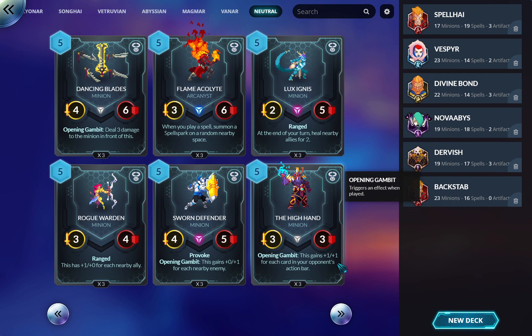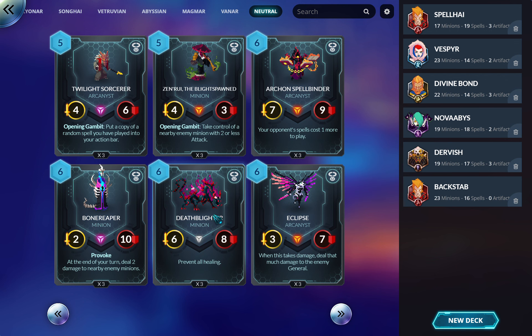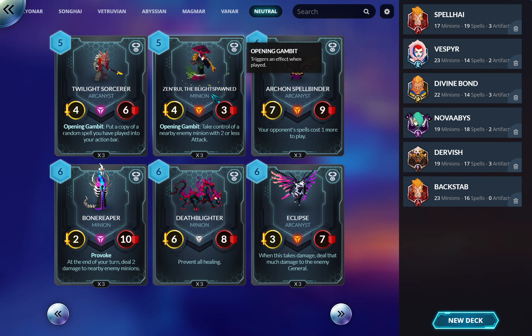This card gains plus one for each card in your opponent's action bar. Obvious tech choice — if there's a lot of control in the meta this is great, could be a five-mana nine-nine. If there's not a lot of control, this is terrible because it's a five-mana three-three. Probably one or two at most. This next card puts a copy of a random spell you've played into your action bar — more targeted than the random card one. Probably pretty good in control decks like Magmar where any spell you've played you're fine getting back.